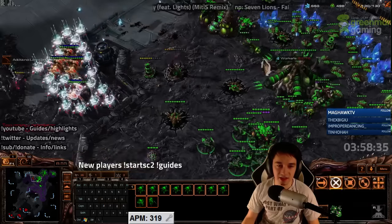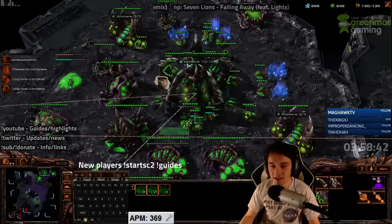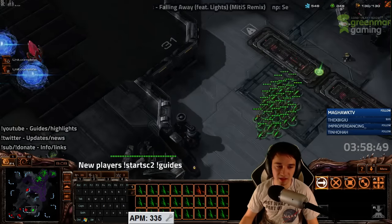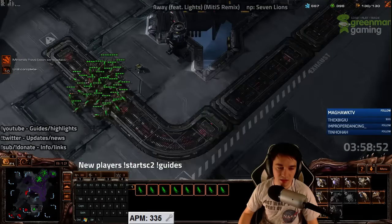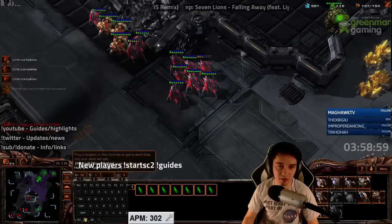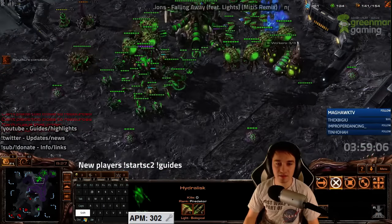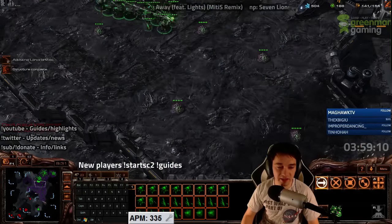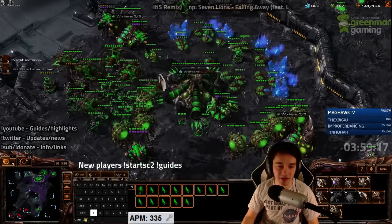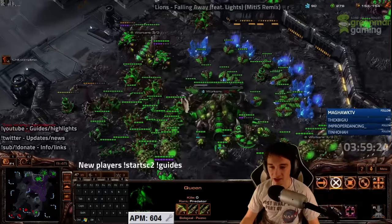I'm just gonna make sure he's not taking another base here. He doesn't realize he doesn't have vision because he just threw his observer away. Losing that base was a choice, and I think it was the right one. He's barely upgraded — he's swinging all the way around, which is kind of weird. No upgrades! Upgraded ultralings are gonna be so good. Even lings with two-two are incredible, and adrenal glands is a big part of this — adrenal glands is very important.